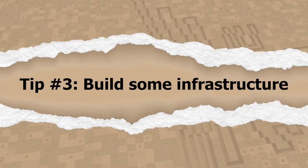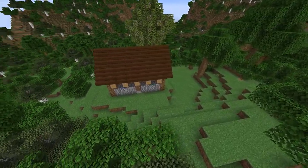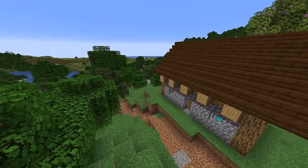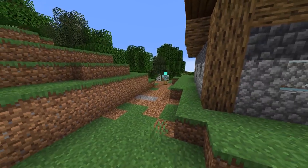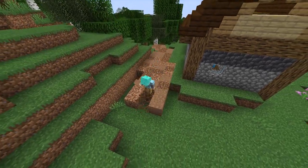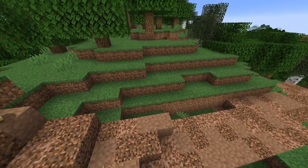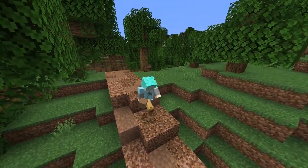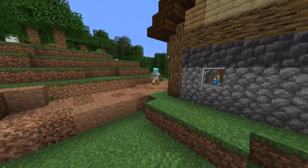Tip number three is build some infrastructure. Your ruin didn't exist in a vacuum. There were probably roads and pathways out to it, other buildings nearby, or places for people to park their wagon or tie up their horses or even spend the night in the area. What else might be ruined around here that would have been necessary for this ruin to have been a useful place in the past? How would you get here? Is there a road? Where did the road go? What about a water source or food? Are there any communal buildings like a market or a town hall?